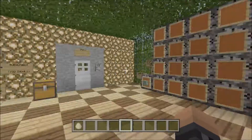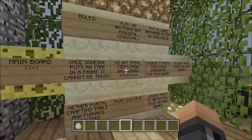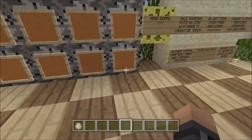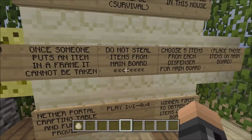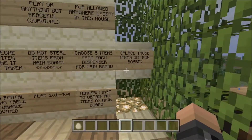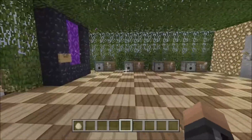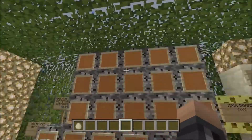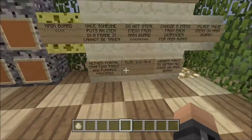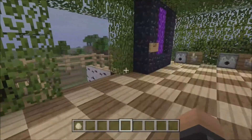Once someone puts an item in a frame in their room, it cannot be placed, it cannot be touched, can't take any off of here. Obviously that would be cheating and what would be the point of the game. Choose 5 different items — I already said that. Place items on the main board. So every 5 items come from the 1st dispenser, 2nd dispenser, 3rd dispenser, 4th dispenser, and so on.